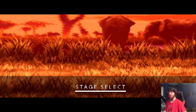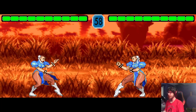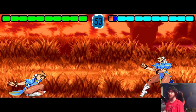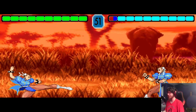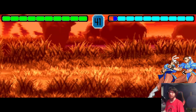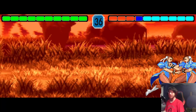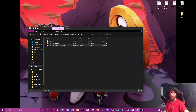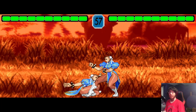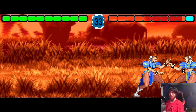Let me switch to Chun-Li. Chun-Li has a charge fireball and a charge spinning bird kick, except there's no pre-jump frames yet, which means you have to hit up and kick on the same frame — otherwise it doesn't work. No input buffer, by the way.